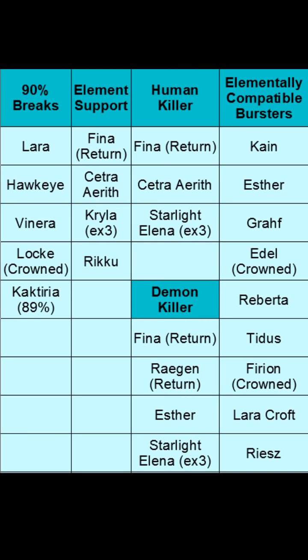Once you've picked your breaker, you're going to want to pick your support unit. Dark Reign is only weak to holy element, so it kind of pigeonholes you into a holy team. The best option would probably be Fina the Return or Cetra Aerith — Aerith is very good, not quite as good as Fina, but she does most of what you want. If you don't have either of those, EX3 Kryla is probably your next bet; she can single-target 45% holy amp and multicast it to amp your whole team. Beyond that, maybe the Neo Vision's base Riku — she can do a 25% amplify and can contribute a tiny bit of damage. You really want one of the first three: Return Fina, Cetra Aerith, or Kryla EX3.